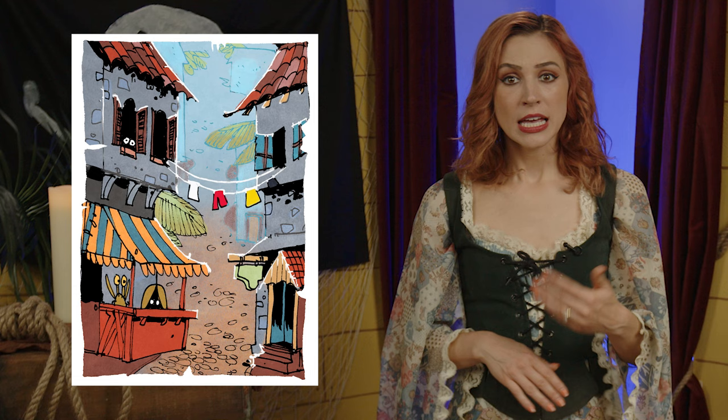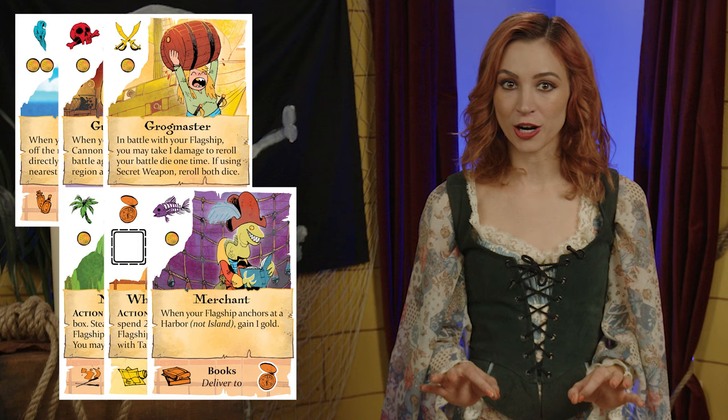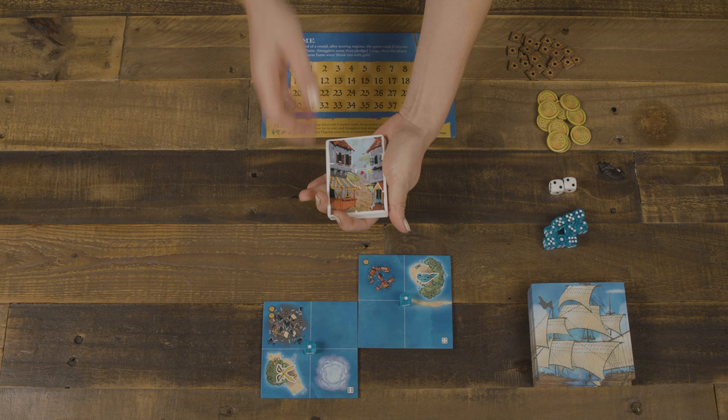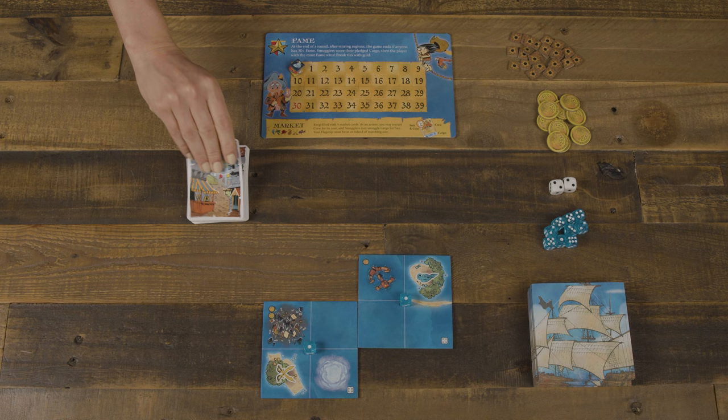Next, take the market cards. If you're playing a two or three player game, first remove one random market card from each of the six suits noted on their top left corner. In a four player game, just leave the deck complete. In either case, give it a shuffle and place the cards in a face down draw deck near the score track. Draw and reveal three cards to form the market row.